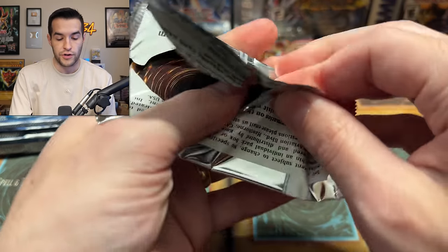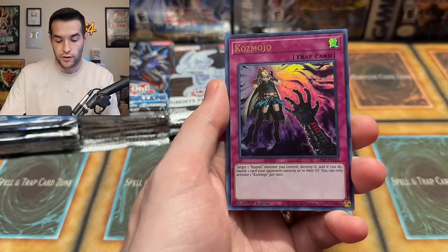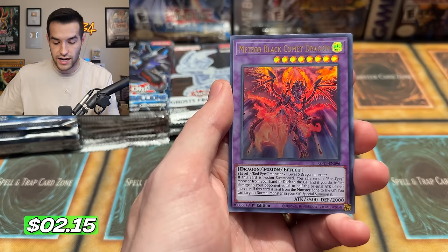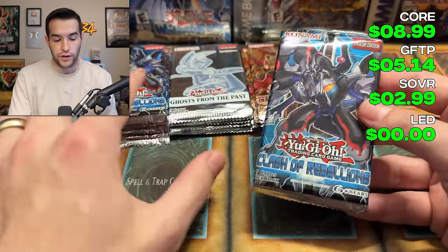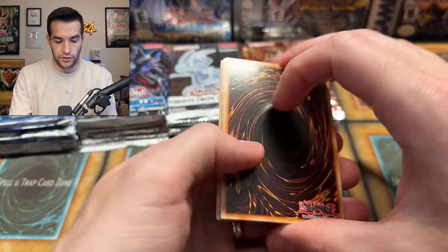Ghost from the Past one — I believe in you, your era can win this. We have Madolce, Cosmojo, and a Meteor Black Common Dragon. That feels like the only fusion in the set. Ghost from the Past only has five cards per pack, so it looks like we're almost out of those packs, but really we're on the same pace.